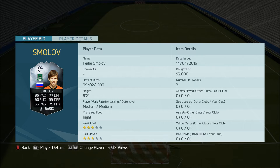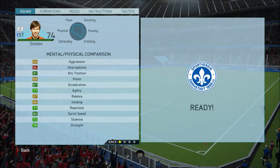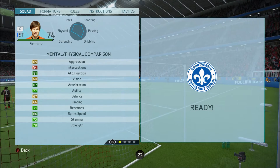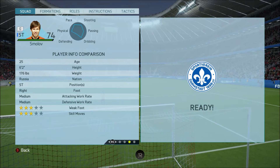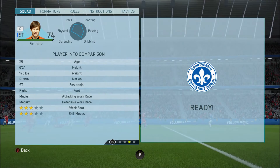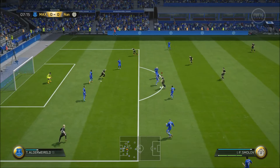Anyway, this guy has 86 pace, 80 shooting, 65 passing, 77 dribbling, 75 physical. He's six foot two, he's got three star weak foot and three star skill moves. He has 87 acceleration, 86 sprint speed — fairly well rounded on both. Decent strength, 83 finishing, not bad long shots, decent enough shot power, fairly good volleys surprisingly, because most silver players don't seem to have decent volleys. He is right footed.